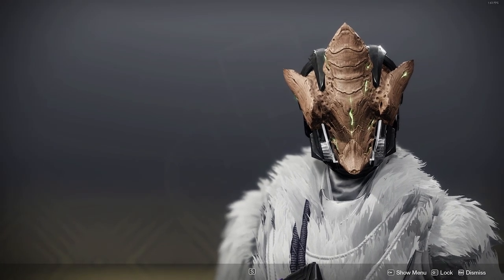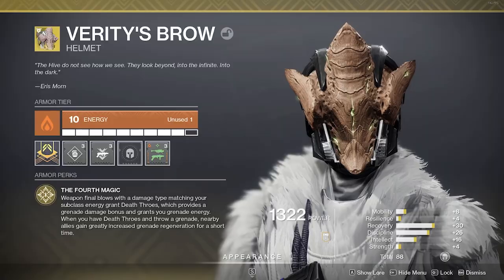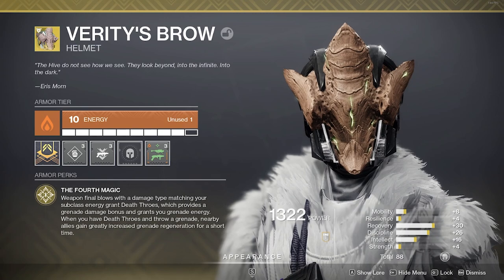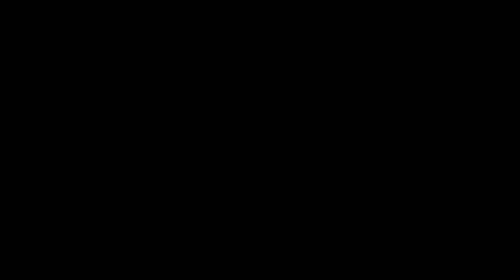Back to Verity's Brow. They recently nerf-buff... either way, to get Death Throws — the exotic perk — you have to get a weapon kill matching the element of your super. We're using a stasis subclass, so we need a stasis weapon. So, wapow — Peace Bond.